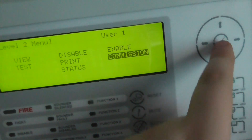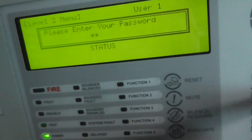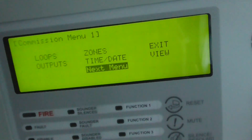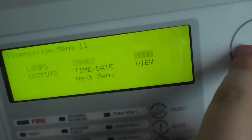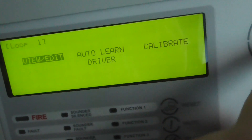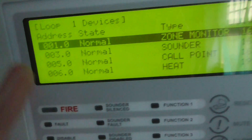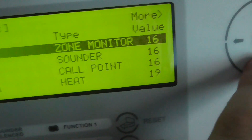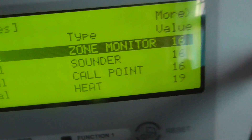We can go to commissioning, so I'm going to enter the default code. Then on the commissioning menu we can do some programming on the panel instead of via software. If we go to loops, we can view the devices as you can see. It's got the addresses on the panel and the state of them — if they're in fire or on normal mode — and then the types of devices.